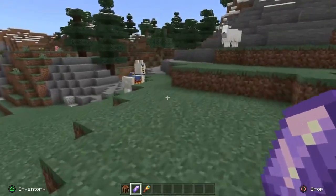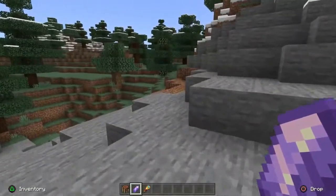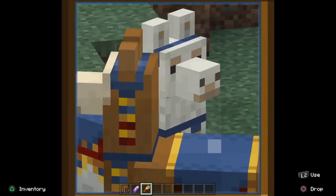A really cool thing — once you get these amethyst shards, they can be used to make tinted glass, or even if you want, turn them into spyglasses.